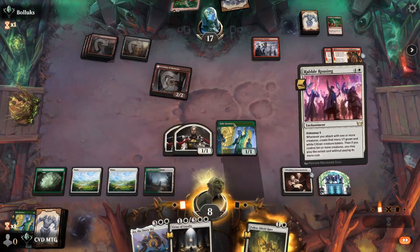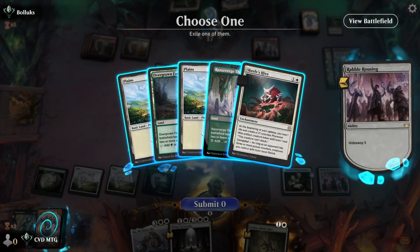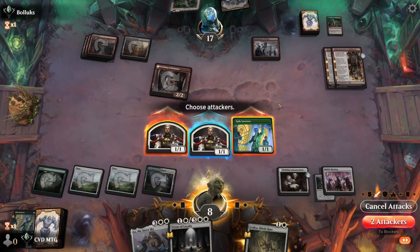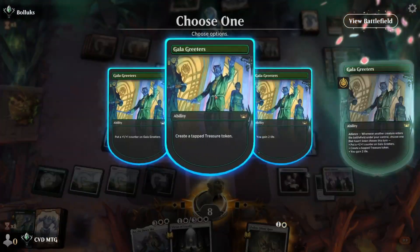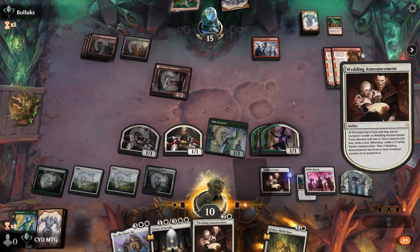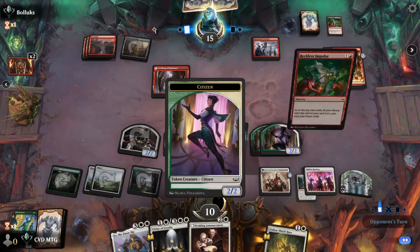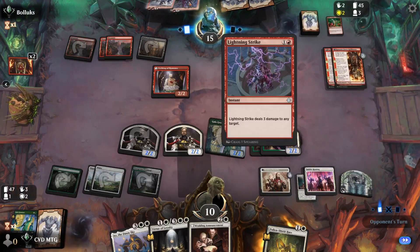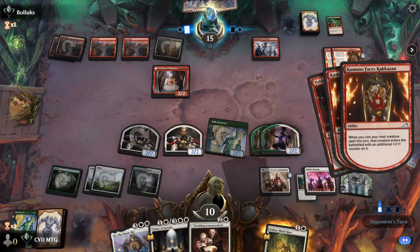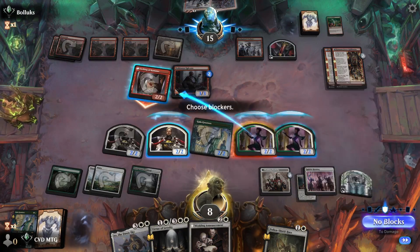Let's play our plans and go with Rabble Rousing. That's a really bad hideaway five, but at least we aren't drawing four lands in a row. Let's get in with two of our creatures and make two more. We'll gain two life and make a treasure. We'll draw and flip the announcement. Now we have plenty of blocks. Opponent's going to Impulse, find a strike and another Warfare. Really big Epic here. Let's block.